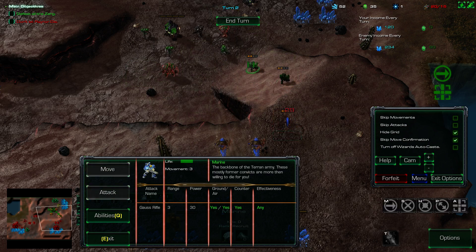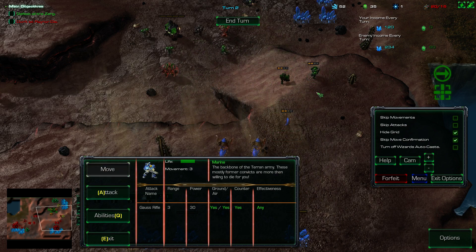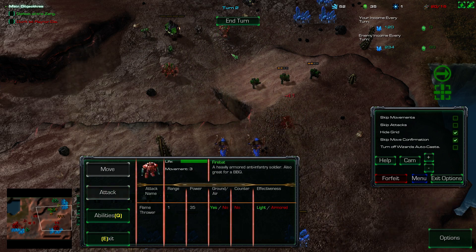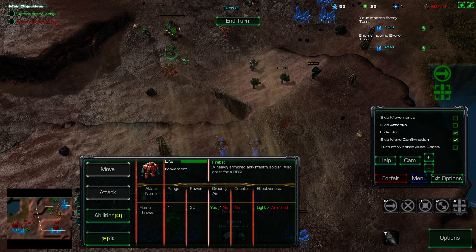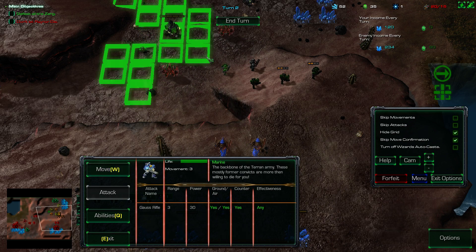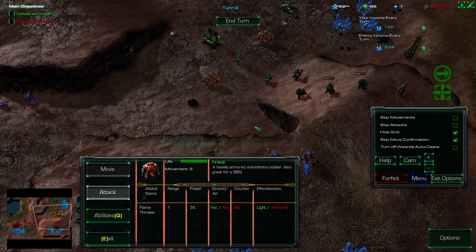Let's move over here and attack the Hydralis — keep left-clicking. Almost dead, but we are almost dead as well. We should be able to take this guy out next time. We are at full saturation on these minerals. You can attack — we should be able to take this guy out, especially with Jim Raynor. Jim Raynor, attack. Nice. End turn. These guys can still attack — I like that if there's no one in range, the attack button is grayed out. Fantastic.